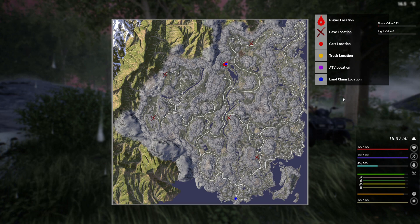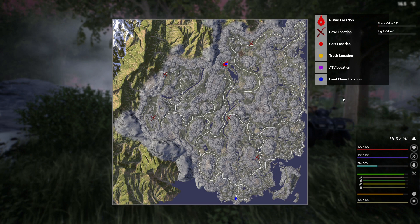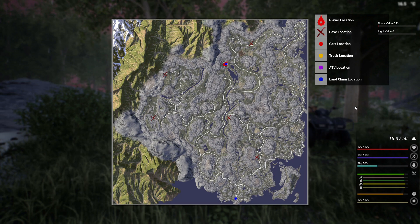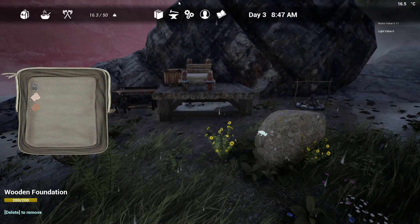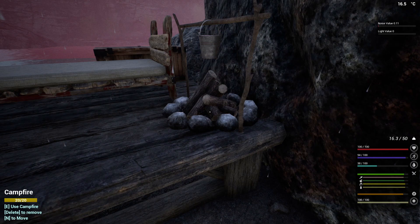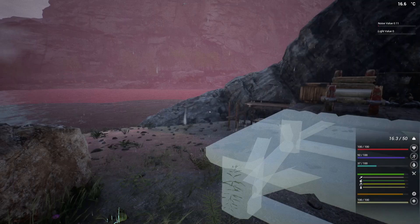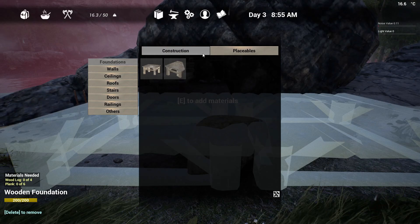As far as I understand, the aggressive animals will come in on day three and the infected humanoids will come in on day five — except for towns, which will have them as soon as you start. Also worth noting, you can build a base without the land claim, but only the base structure itself. You can't put any placeables in it without the land claim.